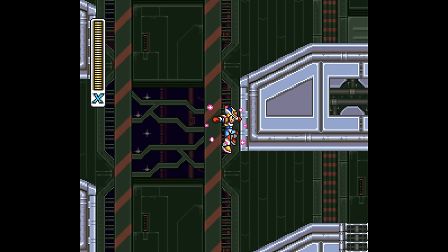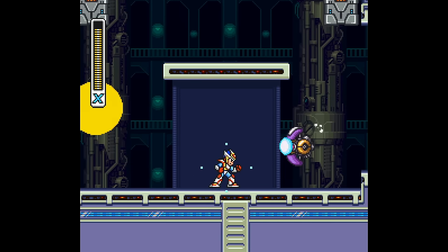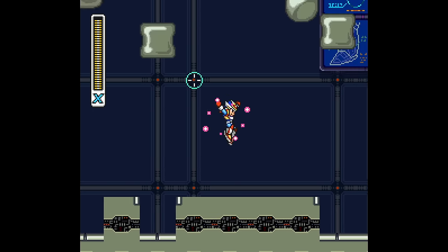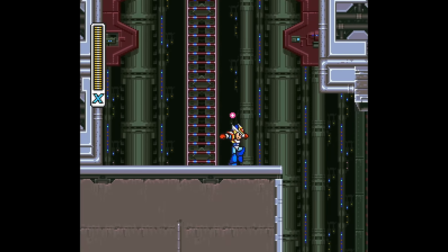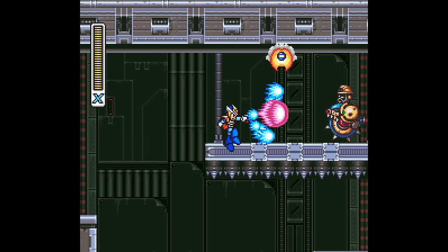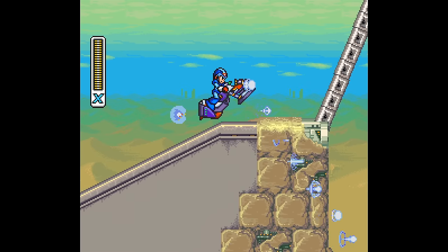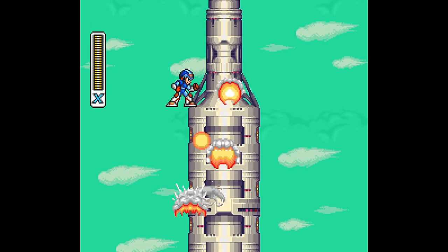Just look at the wide gaps in the platforms in Morph Moth's stage at the beginning, or the searchlights you need to avoid in Magma Centipede's stage, or the scanner segment where you have to avoid getting caught and avoid getting hit by blocks, risking making the coming mini-boss more challenging. The game is littered with designs like this both horizontally and vertically, creating a robust set of stages with some pretty cool set pieces, like X riding a hoverbike to find a missile silo as it's about to launch and he just hitches a ride and blasts it out of the sky.